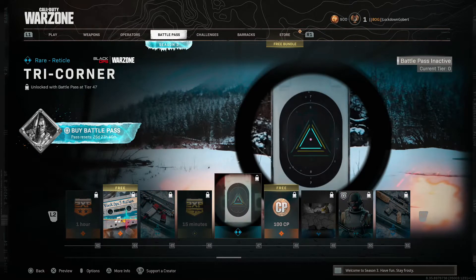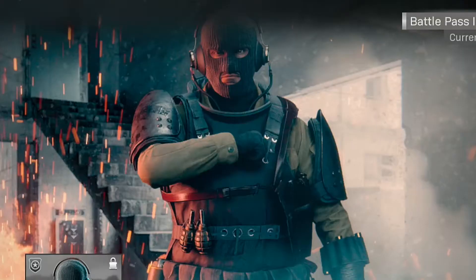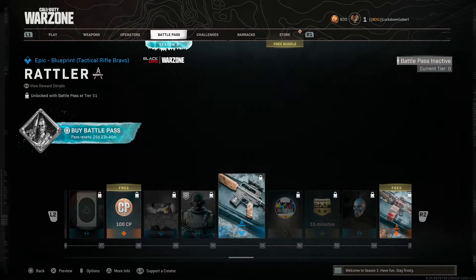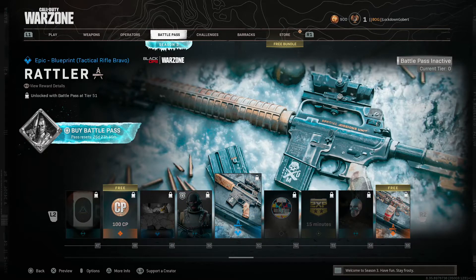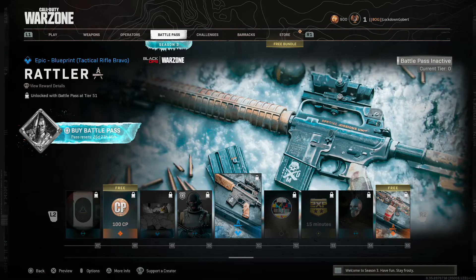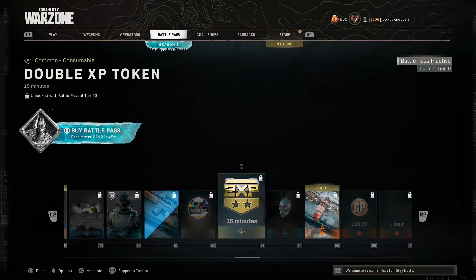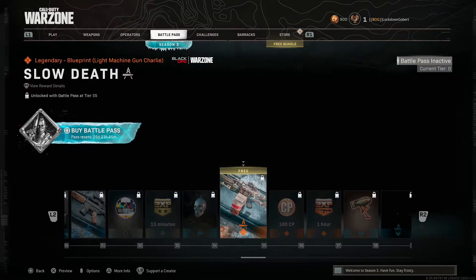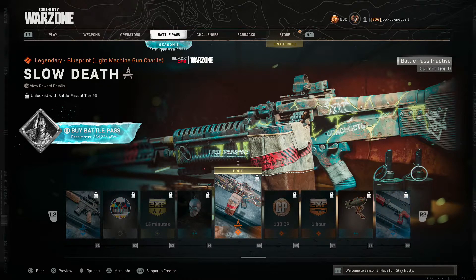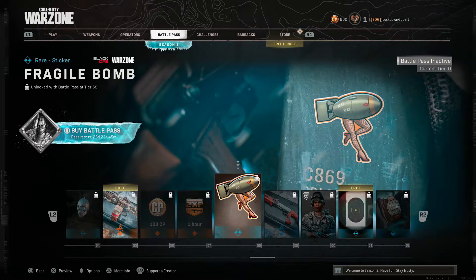Another reticle - these reticles are getting weirder and weirder the more we go down this list. Calling card, another skin - man looks brute as hell, Stronghold is his name. That looks like the M16 or M4 - no, I think it's the M16, you're right. Maybe look like one of the sprays. Double XP, weapon charm, another blueprint - I think this is already in Warzone - yeah, the LMG. More COD points.